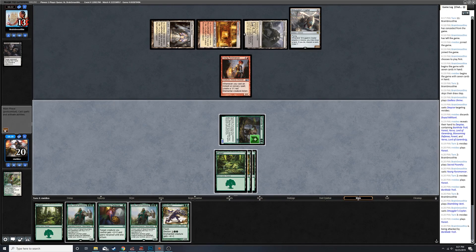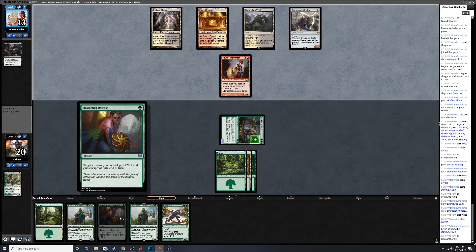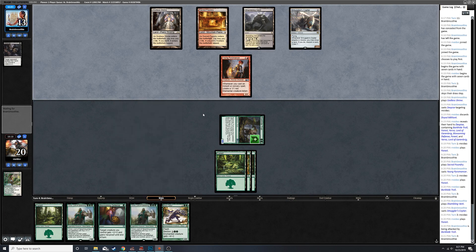So they're gonna loot next turn, which is okay. They're at 13 life - they've been running the death shadow life game, just shockland into shockland. Alright, I feel good. We have a Blossoming Defense - we can absorb at least a removal spell. Unfortunately Fatal Push into Dreadbore we can't really do much about.